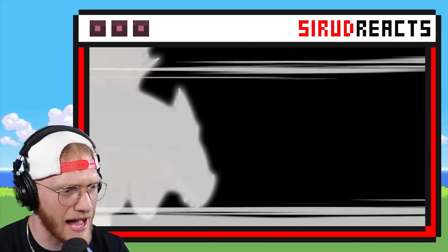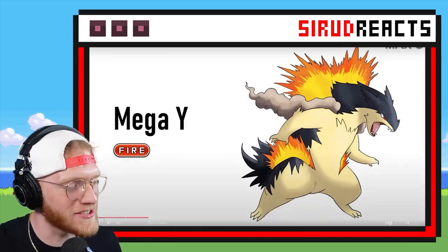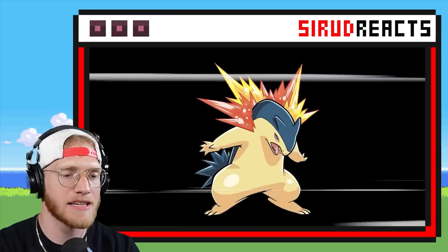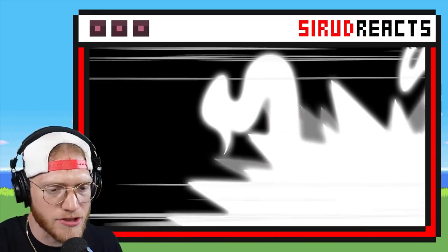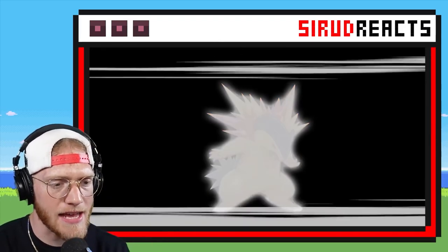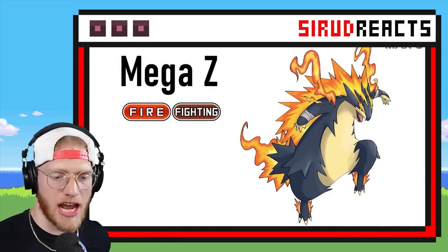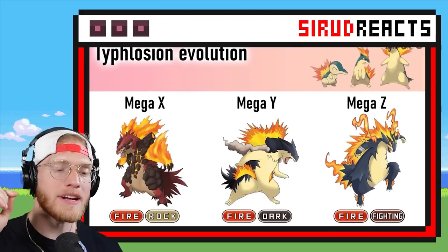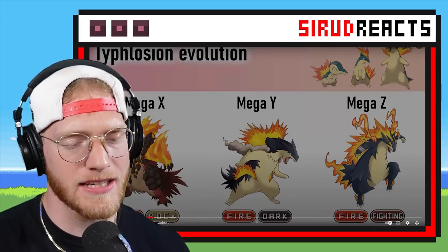They've got some clouds. I was going to guess Fire. The Mega Y is straight up Fire. I'm feeling Dark for this one. It's going to be Fighting — I can tell by the pose, he did like a Jackie Chan pose. I want to see some Dark types — I want to see what would happen if you added Dark type to these Megas. The metal one is listed as Dark.